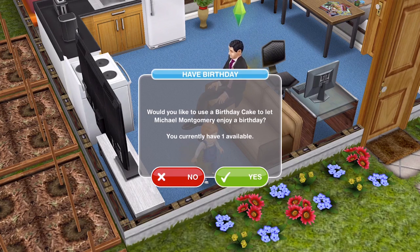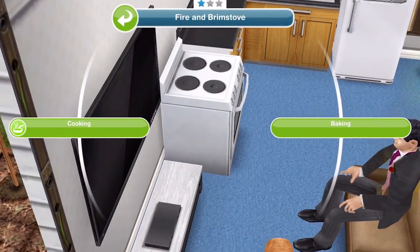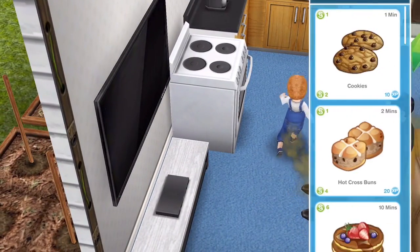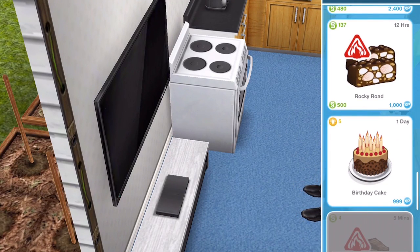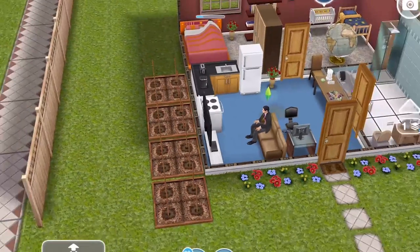When you click have birthday, it will ask if you want to use a birthday cake. It'll show how many you have available. To make a birthday cake, click on the oven, go into baking, and scroll down — birthday cake takes one day and costs 5 LPs, so they're quite expensive but useful when you need a certain age group for a quest.